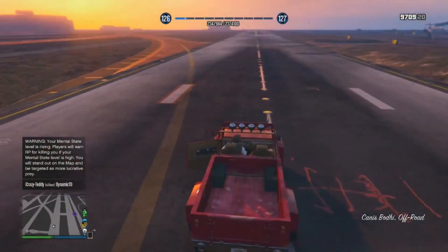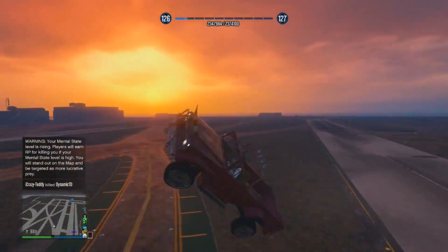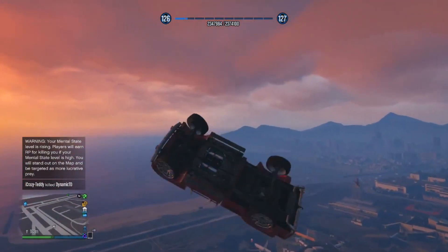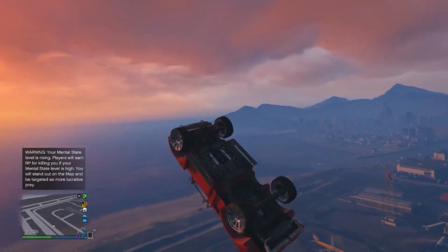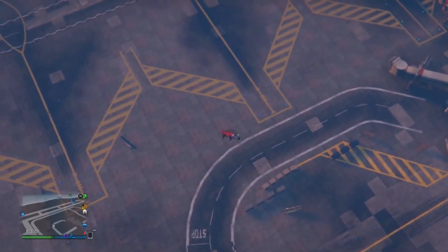What's up guys, welcome back to another video. Today I'm going to be showing you how you can almost fly in a Canis Bodhi — it's more like you're flying but in a whirlwind format, very similar to the tornado glitch that you saw on vehicles.